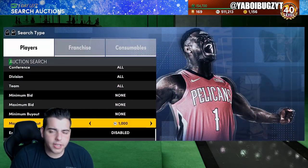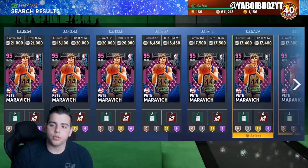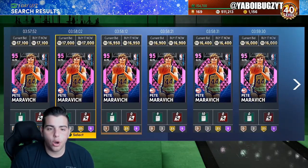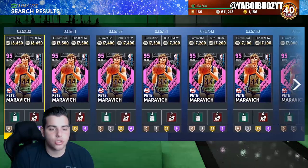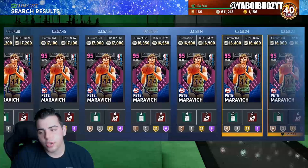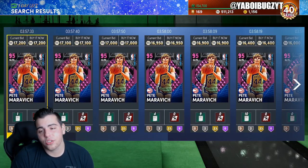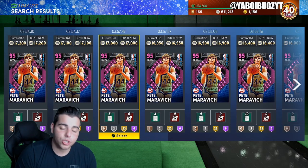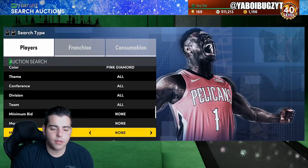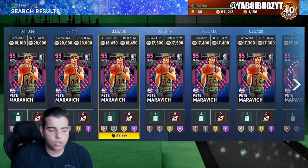Next up, we're going over Pink Diamond Cheapest. Let's see how much Pete Maravich is. If you guys invested in Pete Maravich around 13,000 MT, he was up to 20K. This person right here definitely invested in so many, threw them up cheap, probably making around 3K per. So at 10 copies, that's 13K times 10 = 130K spent to make 3K per, which is 30K profit — about a 30% profit margin. Pretty fire. Diamond Cheapest is also another good filter.